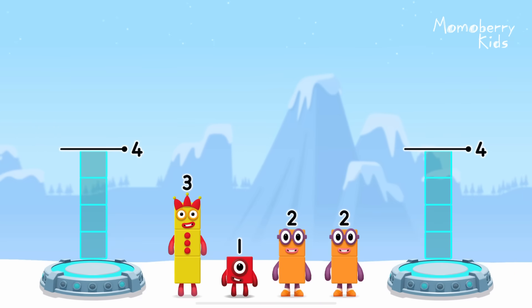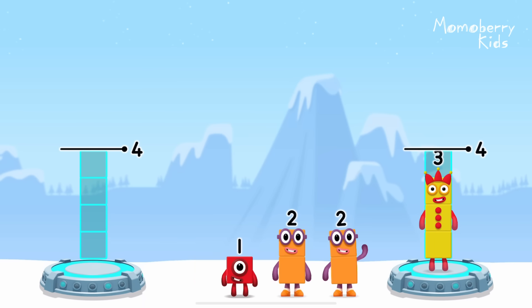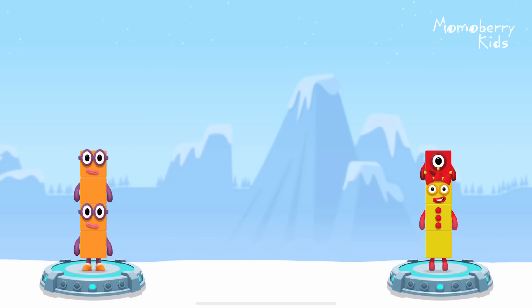Share the number blocks evenly to make two groups of four. Three. One. Two. Two. Correct!